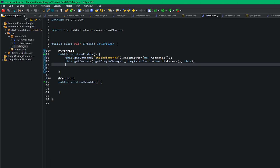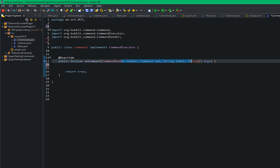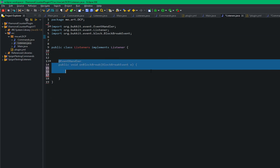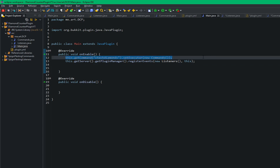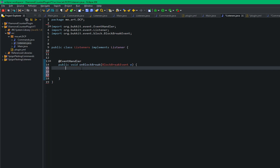In the code we have three main things: a commands package with the normal command in it with all the arguments, a listeners class that has the block break event, and then we have the main class which has two things — a command for check diamonds and a get command for the server.